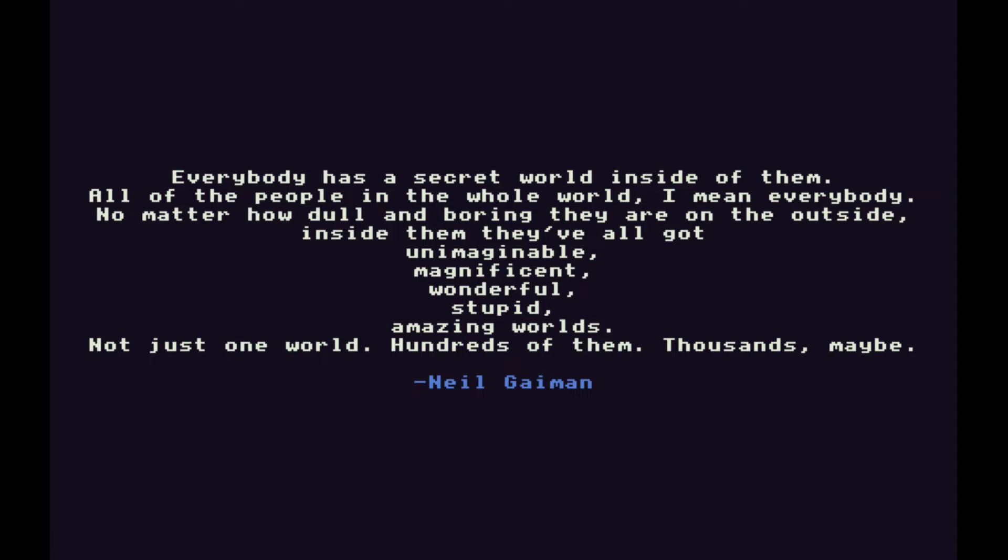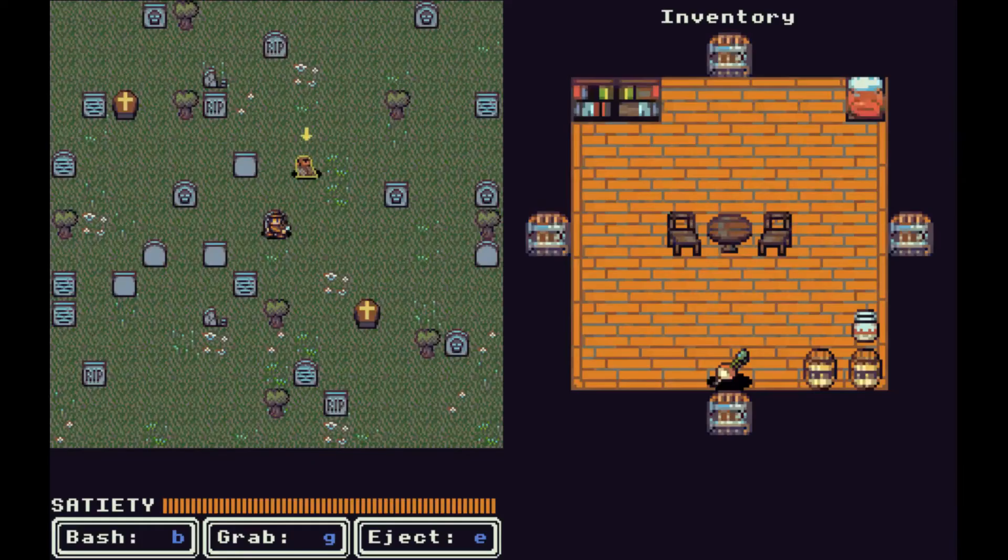Hey guys, welcome back to my 2019 Seven Day Roguelike Showcase. Today we'll be taking a look at 'Inner Life.' This is the starting screen with a very appropriate quote by Neil Gaiman — I believe that's from the Sandman series, which is a great series. The developer Dungeon Yak describes it as: 'Delve inside a nested series of animals, but be careful not to starve in the process.'